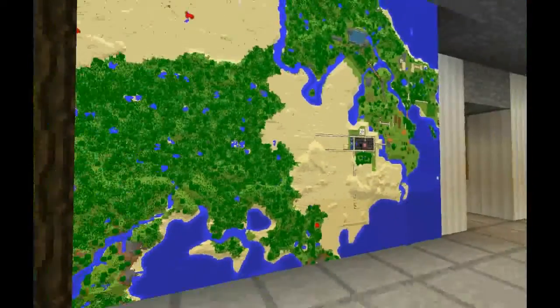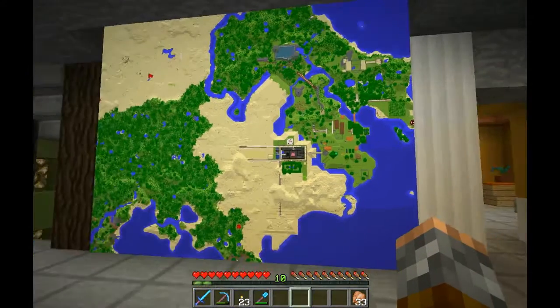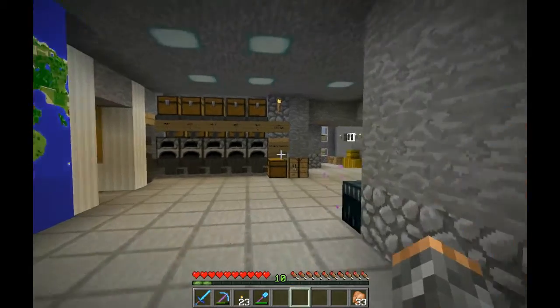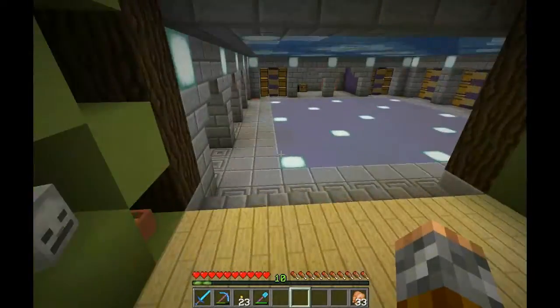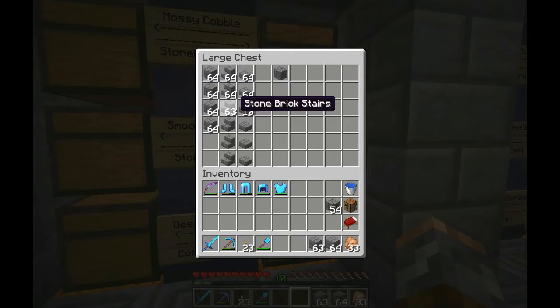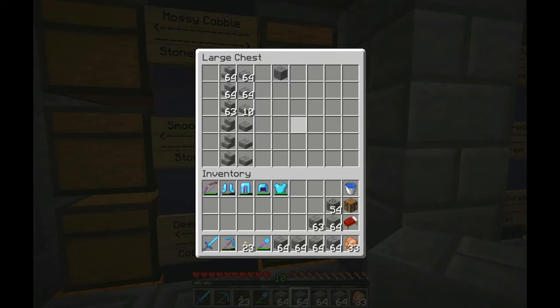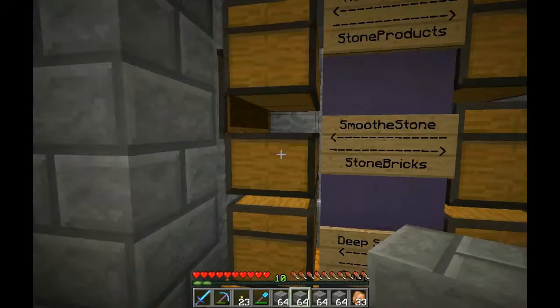Today in this episode, I'm not gonna be anywhere around here. I'm going to be way down here on the map. Before I go, I need to do a couple quick little things. I do need my bunch of stone bricks, and as you can see, I have my armor with me this time, because I'm probably going to need it. But I'm also gonna take a bunch of smooth stone with me, and that should be good for this episode.